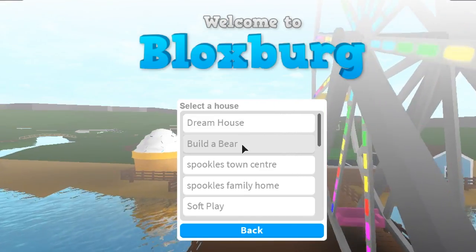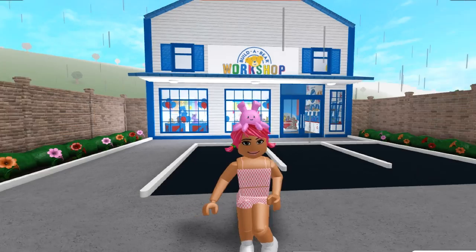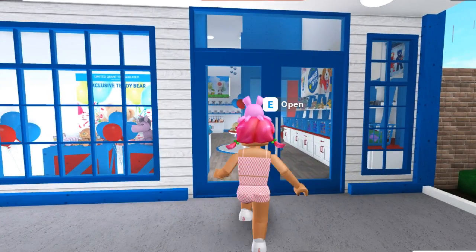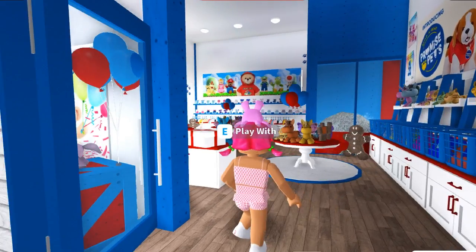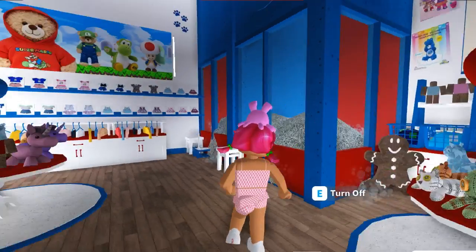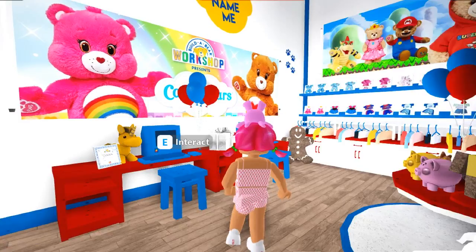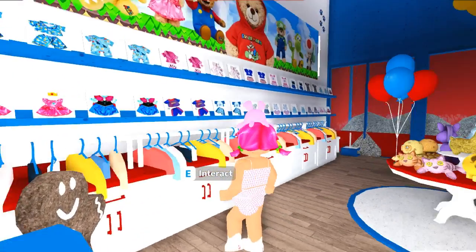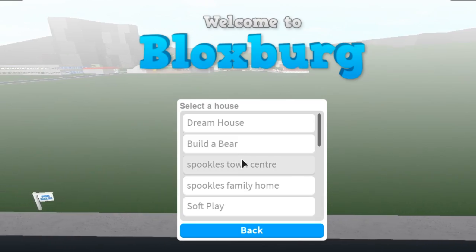Plot number two is another one I absolutely love and it's probably my most creative plot — this is my Builder Bear. I built it a couple of months ago and you guys absolutely loved it just as much as I did. I recently did a video where I took Pookie to it and we did a little roleplay. I love the detail — the stuffing machine, clothes you can buy, computers where you can name your bear. It's really adorable and definitely one of my favorite builds.